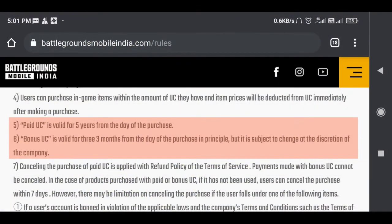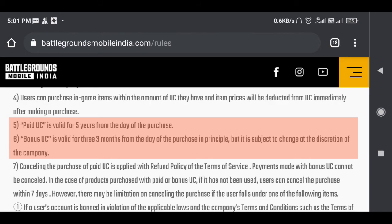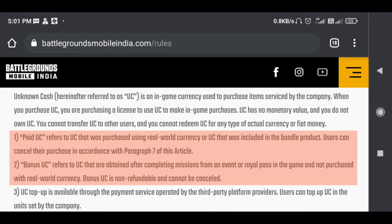This new update clearly says that only the paid UC will be valid for 5 years, whereas the bonus UC will expire in 3 months. Here the term paid UC means the UC purchased using real money. On the other hand, bonus UC means all other UC obtained as bonus or in-game rewards.